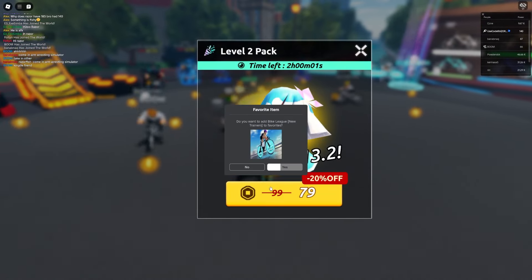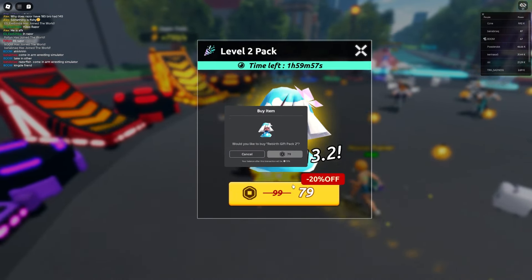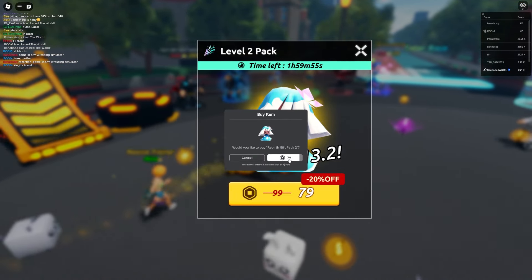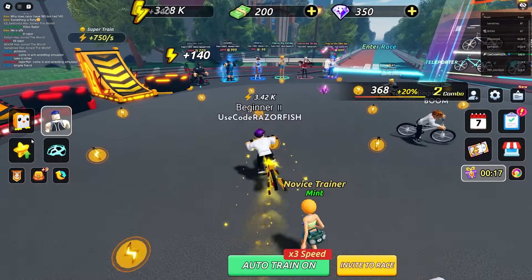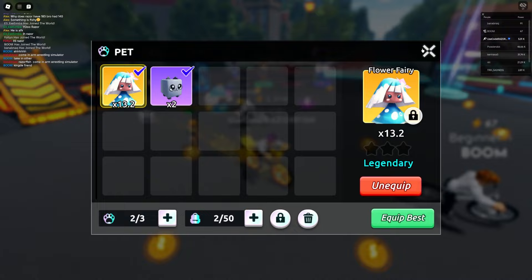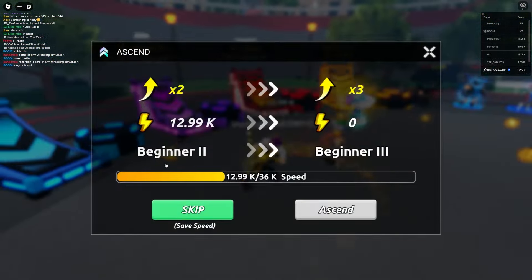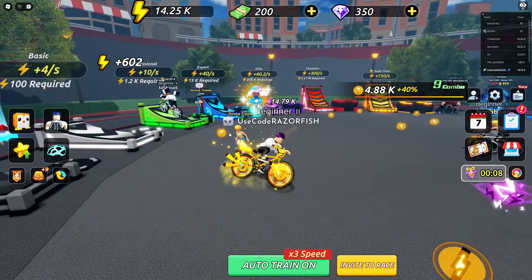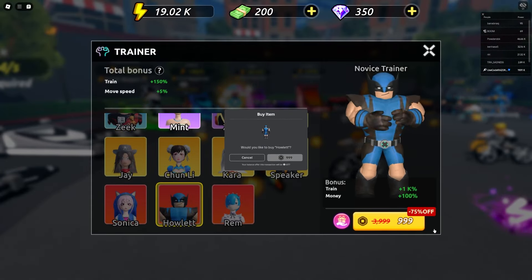I'm almost at 10,000 energy and I can ascend. When I ascend I can get a pet for 80 Robux - that gives me a 13.2x multiplier. Let me equip that pet - now I'm getting so much more energy every time. I need to ascend again at 36k.